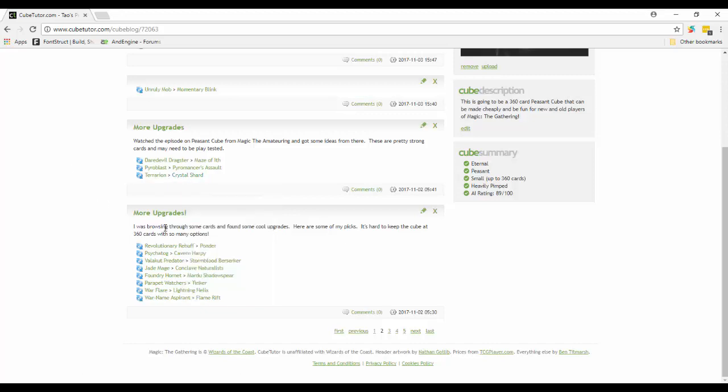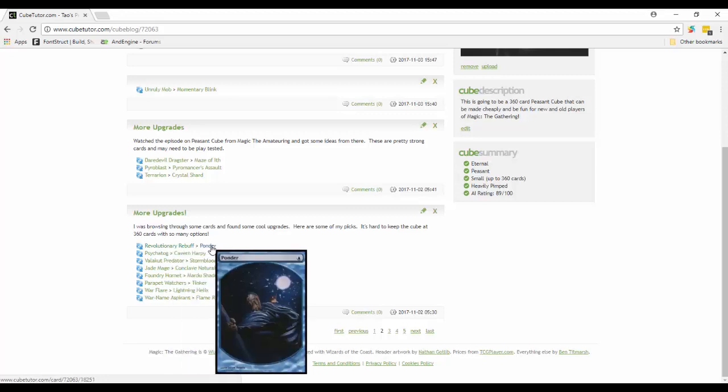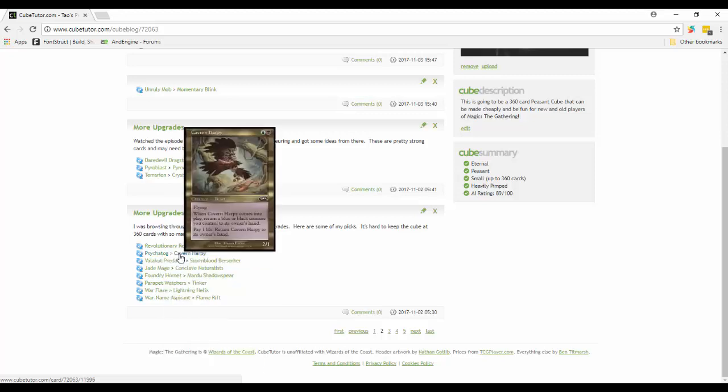Revolutionary Rebuff is out - just countering target non-artifact spell is replaced by Ponder for extra card draw and scrying. Psychatog is a really strong card - old cookie face is pretty cool - but the problem is it's much better for one-on-one matches rather than multiplayer. Removing cards from your graveyard is okay, but discarding cards from your hand is only okay when you're going multiple players. Psychatog didn't really work out like I thought, so instead I put in Cavern Harpy.